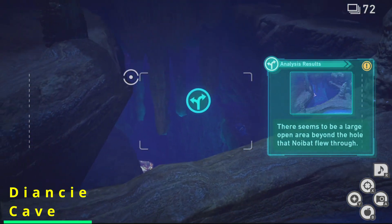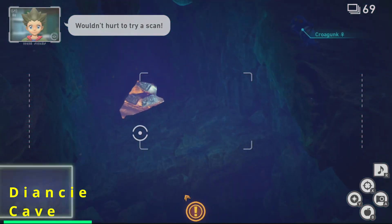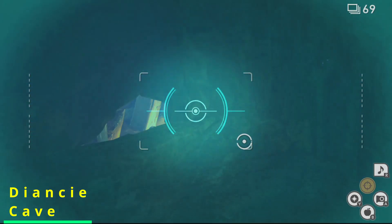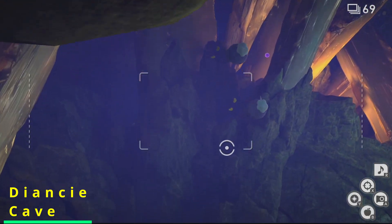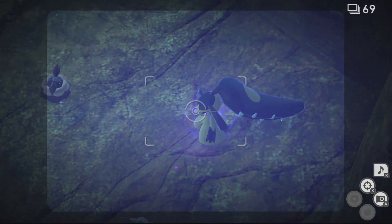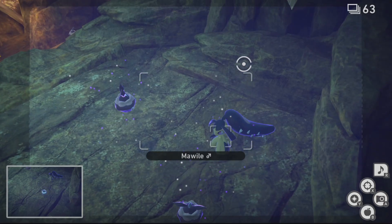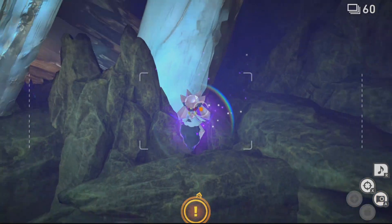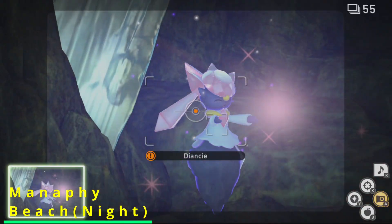The next mythical is Jirachi, which is probably the easiest to get a four star photo of. All you need to do is go onto the cave map and take the alternate path through the crystal cave section. As you approach the crystal cave, you will see two Carbink and a Mawile hanging out on the ground. Hit both of these Pokemon with a Lumi orb to trigger Jirachi, who will appear right behind them hiding behind a crystal. To trigger the four star photo opportunity, hit Jirachi with a Lumi orb and it will do a powerful burst of light which you can photograph.